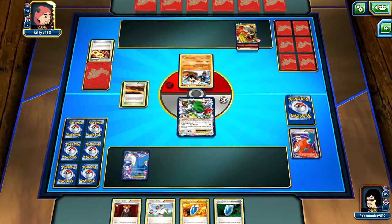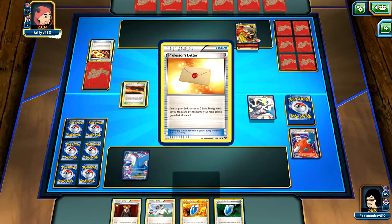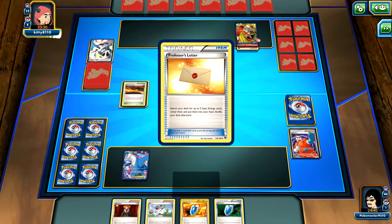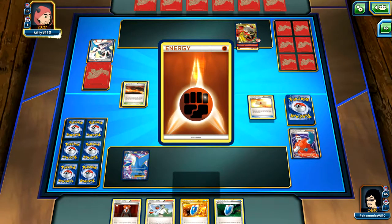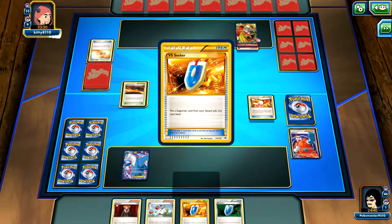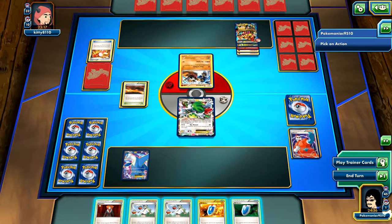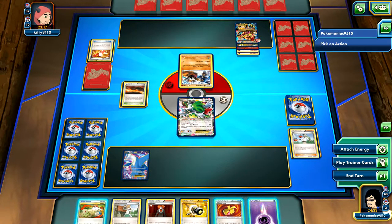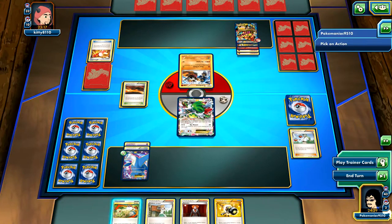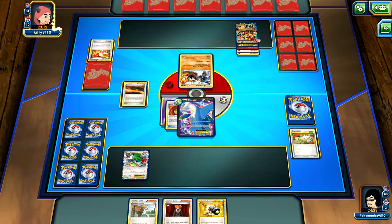It's probably not the best play, but it is going to maybe guarantee me a turn unless he uses Tool Retriever, which most people do not play. He's going to play Korrina - hopefully he doesn't go for that. We see the Primal. Two fighting energy - big surprise. I see Trainer's Mail going for VS Seeker. I'm going to have to end here, but we do get Energy, Muscle Band, Switch - that was actually a pretty good draw. We're going to hit this Landorus for 60, and then he'll still take at least two more turns just to set up.